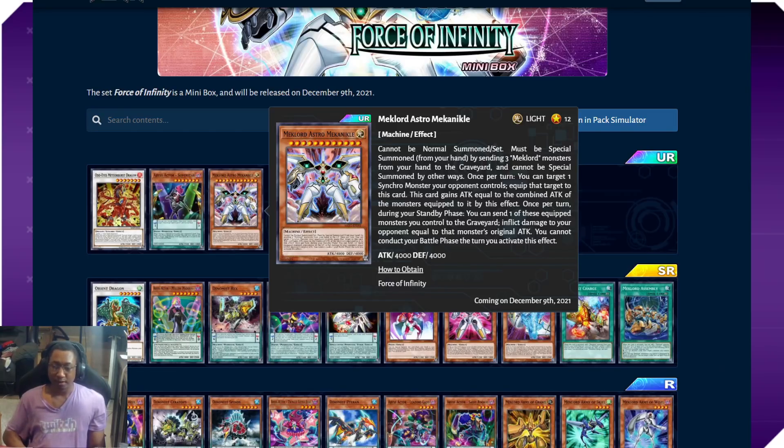Of course there's the super boss monster Mech Lord Astro Mechanical, summoned by sending three Mech Lord monsters from your hand to the graveyard — so you're already losing your entire hand of four cards including this card. Then you target a synchro your opponent controls, equip it, and it gains 800 attack. During your standby phase you can send one of those equipped monsters to the graveyard and inflict damage equal to that monster's original attack. This is essentially supposed to be used against synchro decks, but he doesn't have an effect on the opponent's turn, so you are still left very vulnerable.